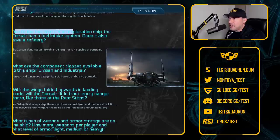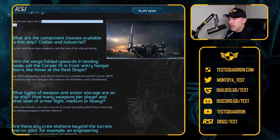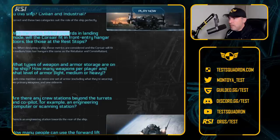Due to the fact that it's an exploration ship, does the Corsair have a fuel intake system or a refinery? No, it does not. It is very bare bones. What are the component classes available to the ship — civilian and industrial? Yes, those will fit.